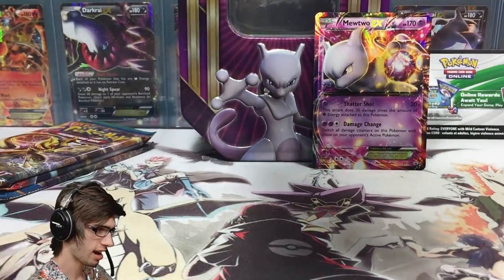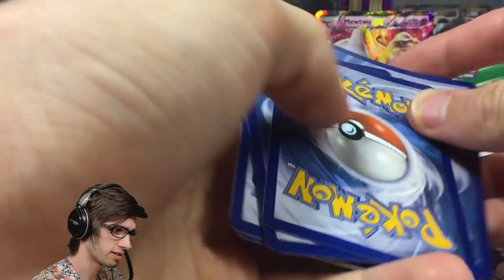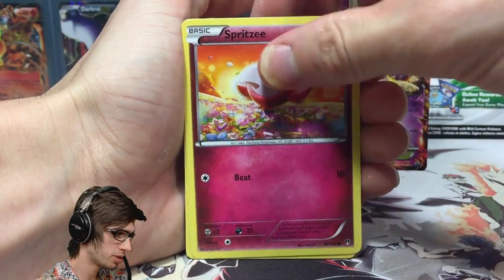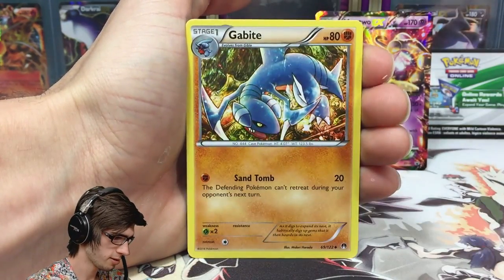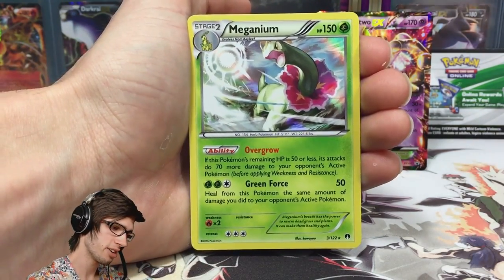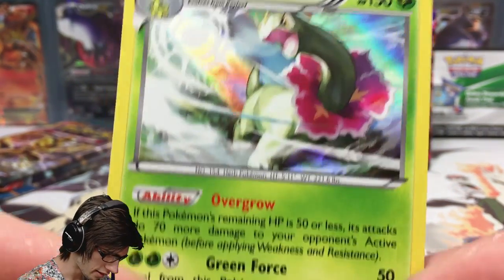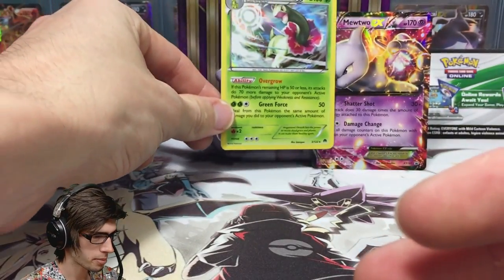Alright, opening the first Breakpoint pack. We've got a Glameow, Spritzee, Shinx, Slowpoke, Phantump, All Night Party, Gabite, and Nuzleaf. We've got a Reverse Common Honedge and the rare in the pack is a Meganium Holo — nice! So we did manage to get something which is always nice. It's got 150 HP with the ability Overgrow and the attack Green Force. Not a bad way to kick it off.